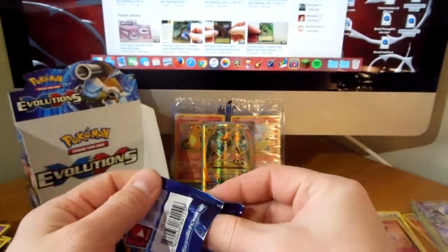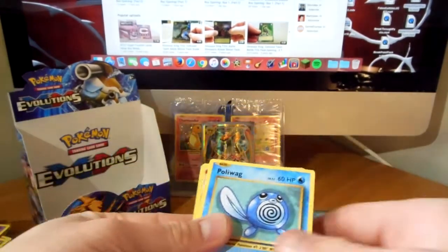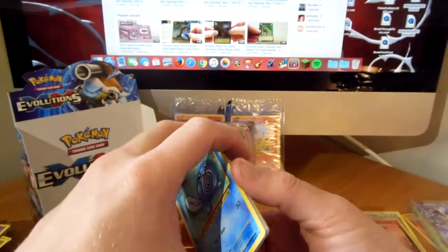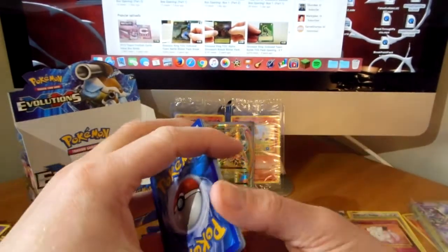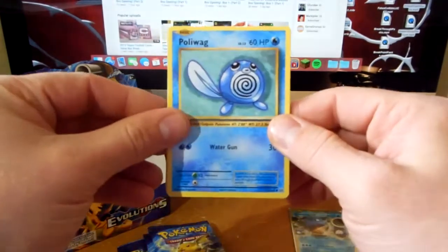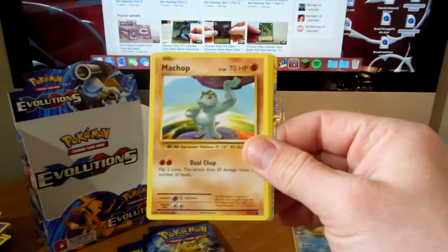Very excited - got the blastoise EX which I didn't have, and then finally a full art mega charizard EX. So after seven boxes that completes the regular set, which is very cool.